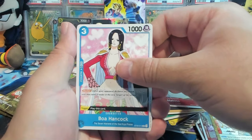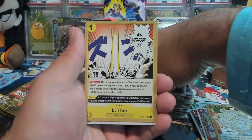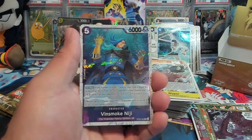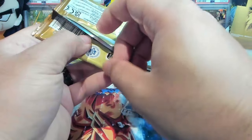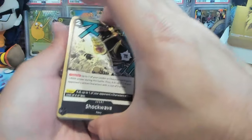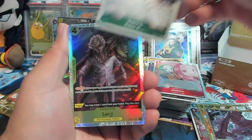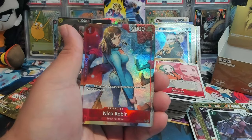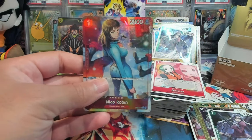I don't plan on doing these every week but the goal is to do it every Saturday around this time — I'll try to be as consistent as possible. Baby Five, Judgment of El, Trafalgar Law, Niji, and hey, another Law! Victoria, we have Baby Five, Sanji alt art, Niko Robin, and then another Baby Five — this is silly, this is straight silly!